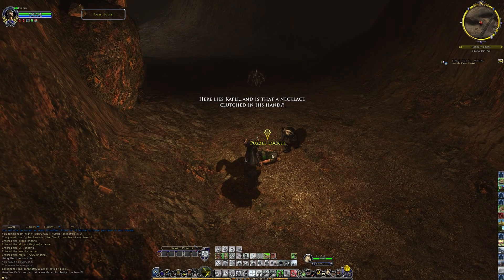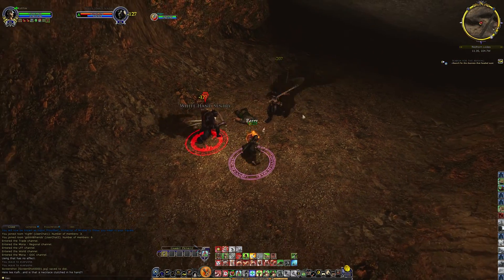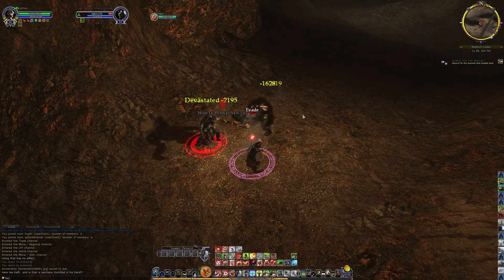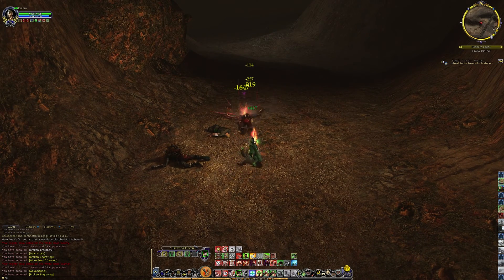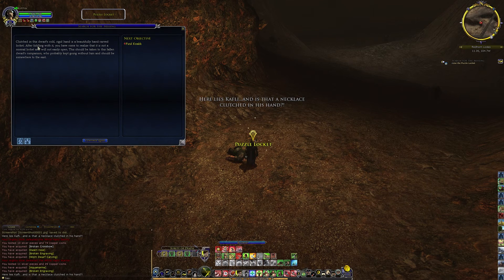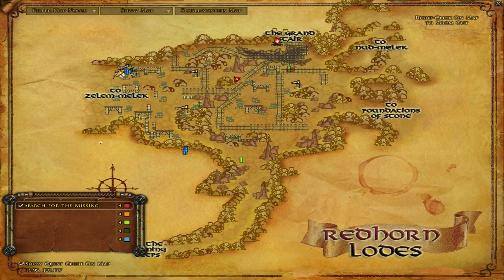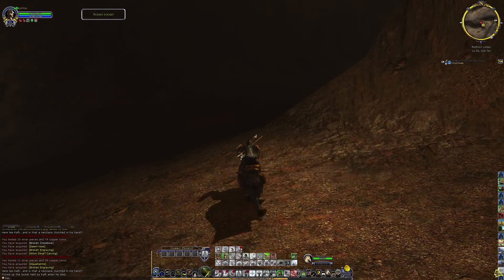There is a puzzle locket here on a dead dwarf: 'Here lies Coughly.' Is that a necklace clutched in his hand? Let's avenge him - we don't have to, but we will. Clutched in the dwarf's cold rigid hand is a beautifully hand-carved locket. After fiddling with it, you realize it is not a normal locket and will not easily open. It should be taken to this fallen dwarf's companion, who probably kept going without him and should be somewhere to the east.